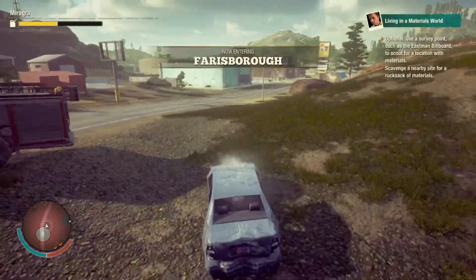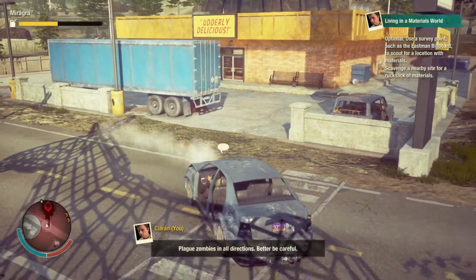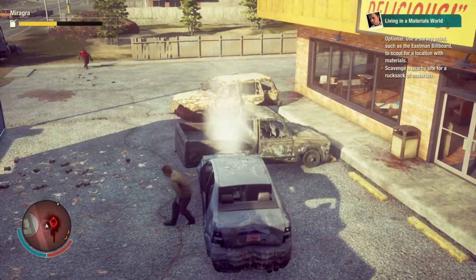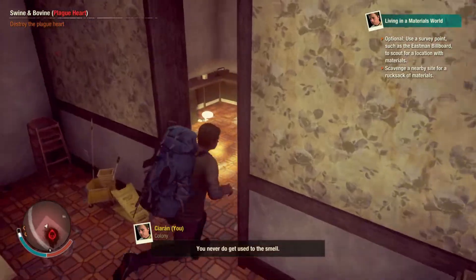The first heart on Cascade Hills, when you start a new map at least, will always be here on the right, I believe. This is the guaranteed heart. There's one guaranteed heart on every map. I'm not sure where it is on Providence Ridge when you don't do the tutorial, but it's usually a Swine and Bovine.